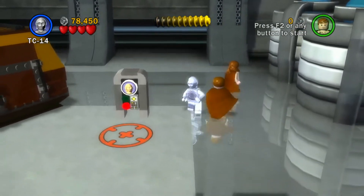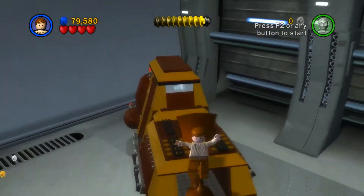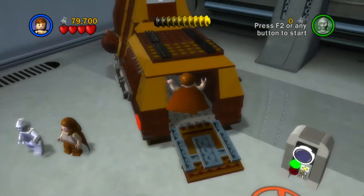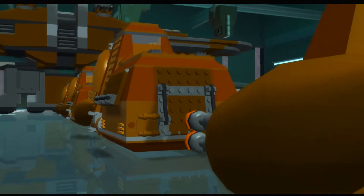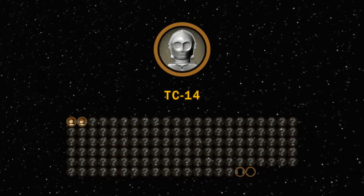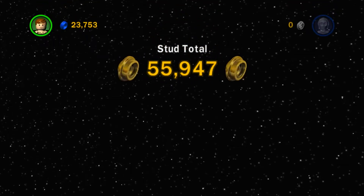Let's go to the protocol droid — we need him to open up the ship. We just got TC-14, and also Obi-Wan Kenobi and Qui-Gon. You're going to see we get an extra gold brick for getting two True Jedi, and it's going to add to my stud total — very nice indeed. We're going through the minikits — this is what the canisters are giving us. Six out of ten. There are 160 gold bricks in total — we got one for the level and one for True Jedi, so two out of 160.